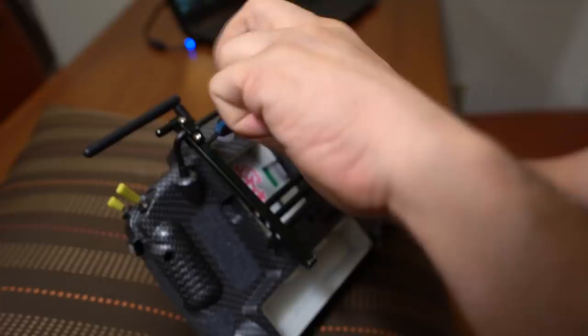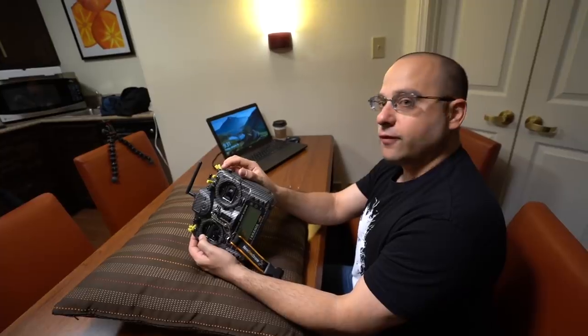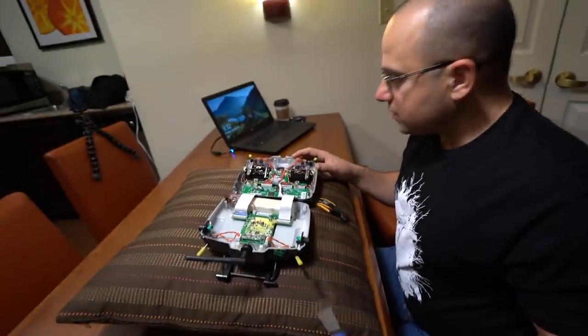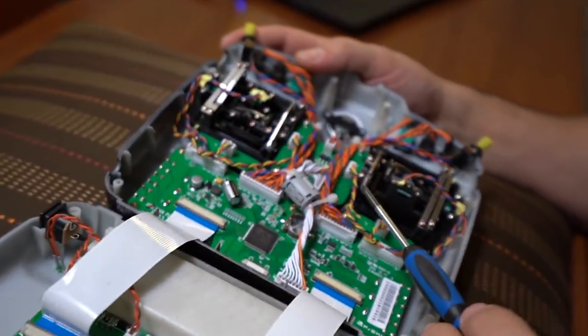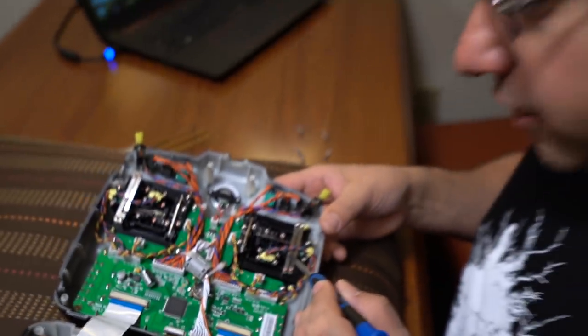The first thing we're going to have to do in order to try different modes is open up my radio and change which stick is the throttle, because the throttle is not spring-centered. Anytime you're going to open up your Taranis, it's a good idea to take these shoulder switches — which are going to fall out — and just push them back, so if they fall out you'll be able to put them back in the right way.